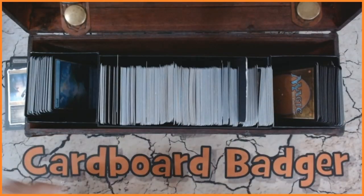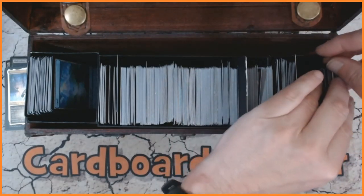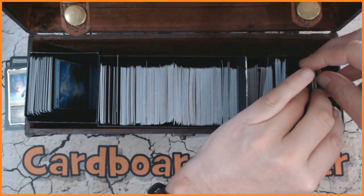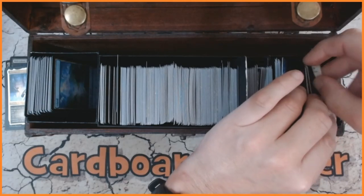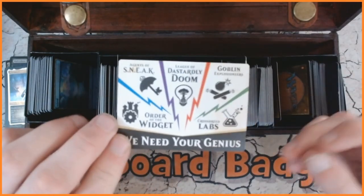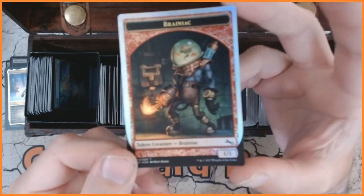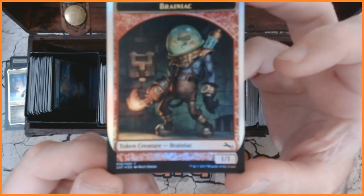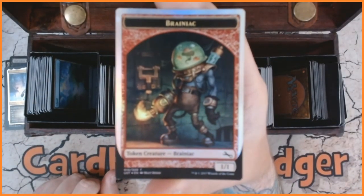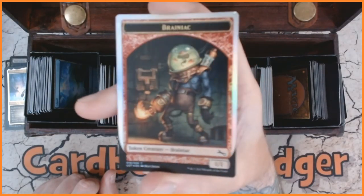The final card — the non-basic land or token slot. Some of them are tokens so they're going to be double-sided. I'm just going to look away and go for about there. What have we got — is it a token? It is a token! We've got Brainiac, we've got a Brainiac token — very nice indeed. I apologize for the focus, absolutely horrendous, but there we go, that is the final card.